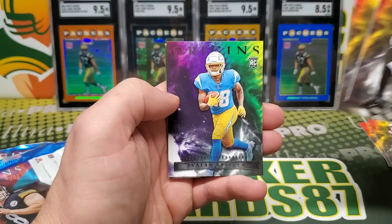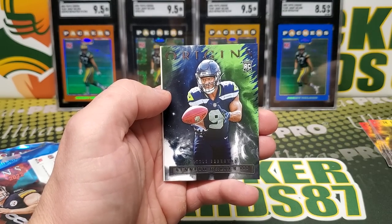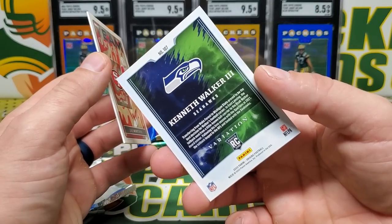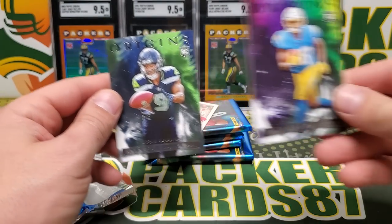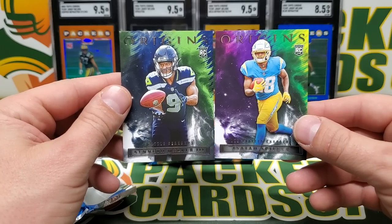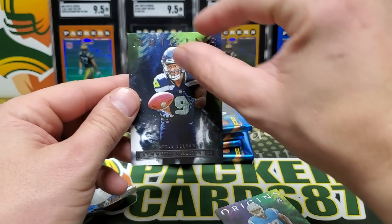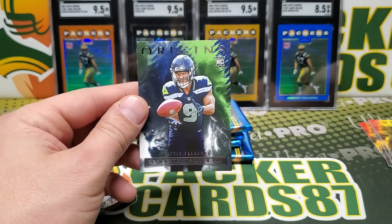Smith, Brady, Isaiah Spiller rookie, Taequann Thornton. Oh, Kenneth Walker variation. You can tell the variations — see how the normal rookies look, and then the variations kind of have like a, almost like a team color stripe down this way. That's at least how I identify them.